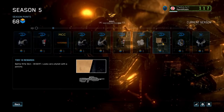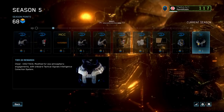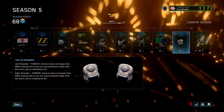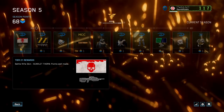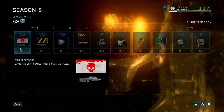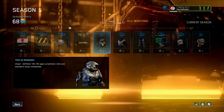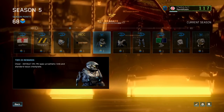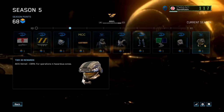You get the desert camo for the BR at tier 18, then at level 20 you get the brand new XO chest piece for Halo Reach. The Scarlet Thorn camo for the battle rifle looks really awesome — I've shown it in a previous video if you want to check that out. At level 25 you get the default right arm prosthetic body piece for Halo Reach, so a lot of good Halo Reach and Halo 3 customization.